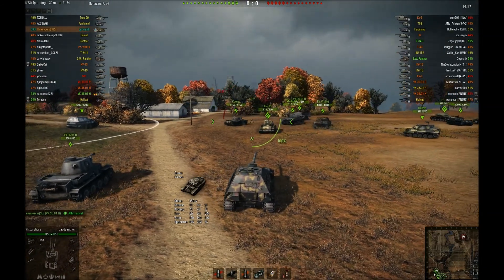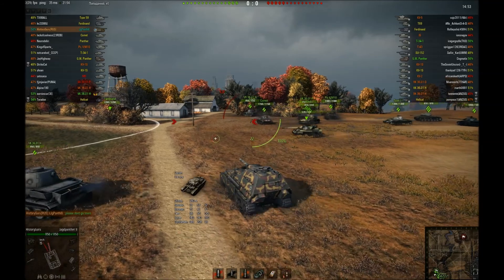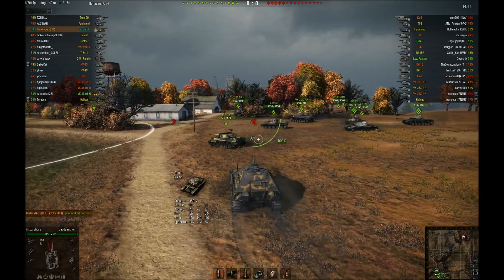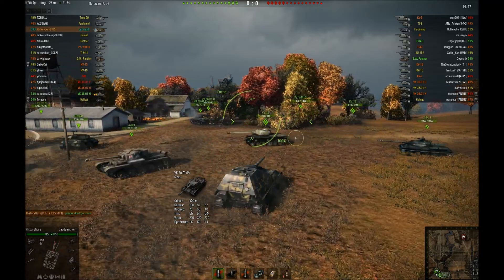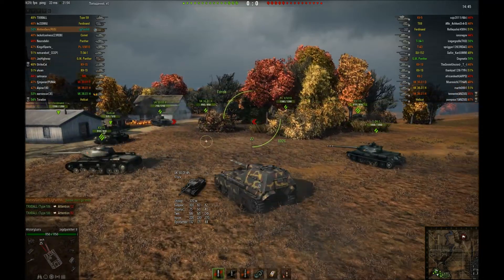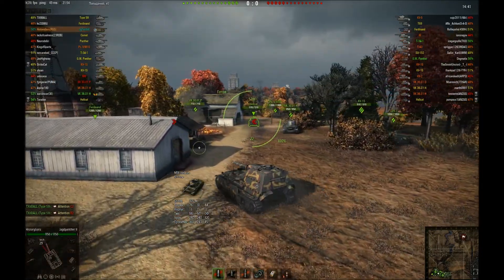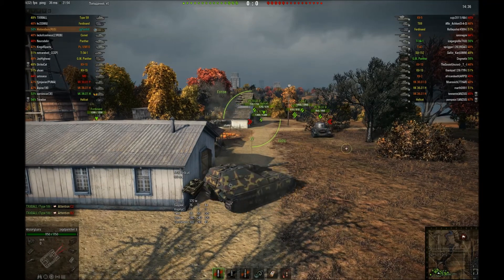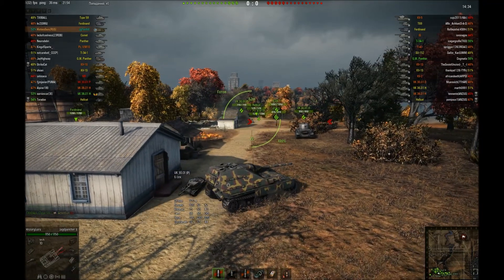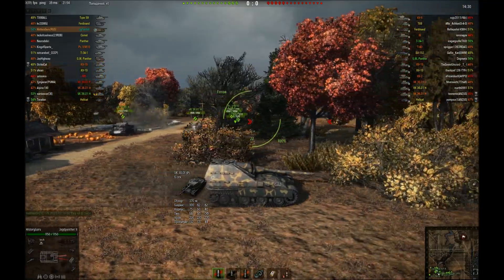I was trying in game chat to guide my pub teammates not to go to town at all. Whenever I start south, I just stay back and ambush them at the base, because I believe this is the better strategy.